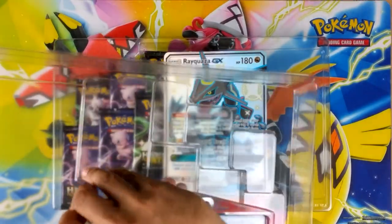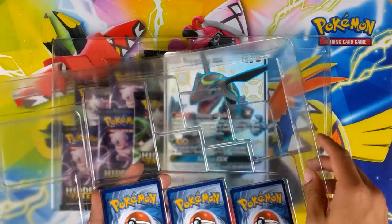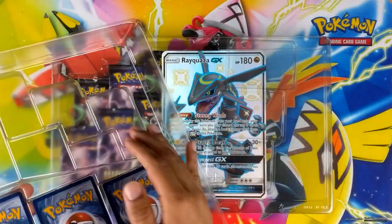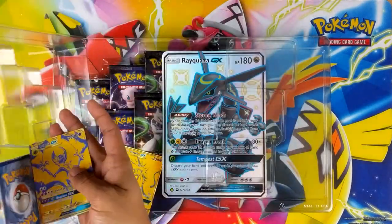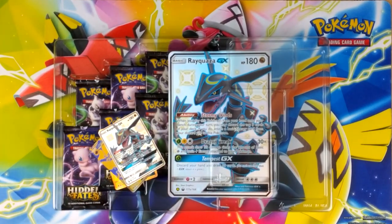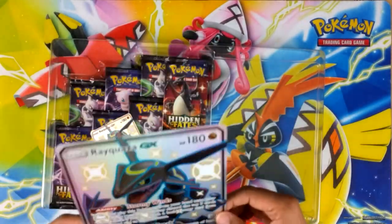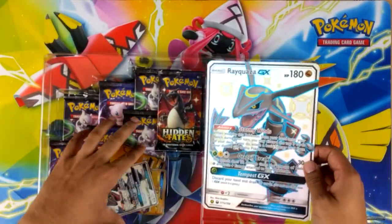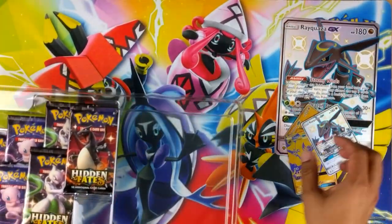We've got some plastic - oh nice, a triple plastic! I'm gonna get this out of my dungeon. So the layer fell out, but it's alright - I'm gonna get a jumbo for it.